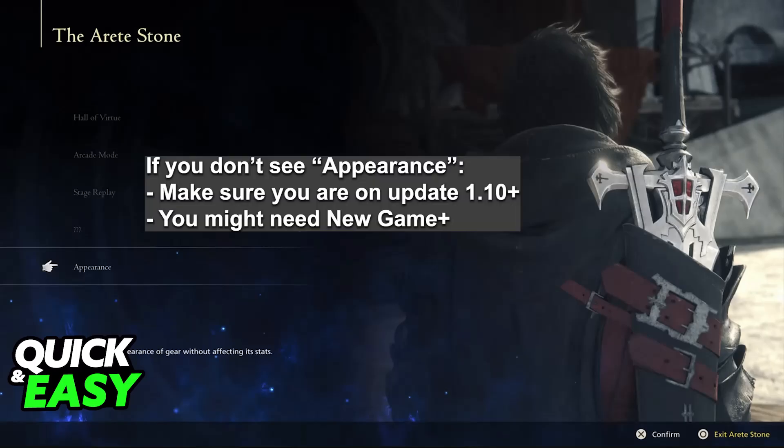Keep in mind that if you don't see the appearance option, it could mean that you still have not progressed enough. A lot of people have said that you need to go through the second time skip, aka new game plus, before you are able to see this. So if you cannot choose this option, just wait.